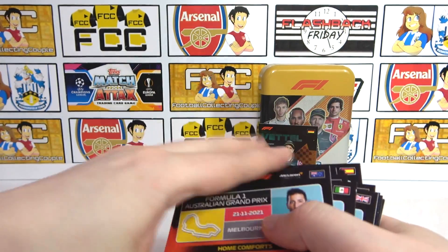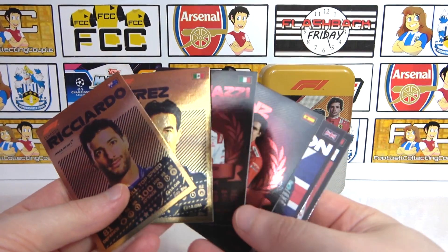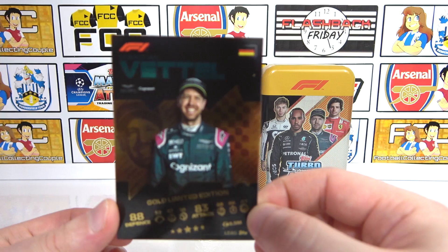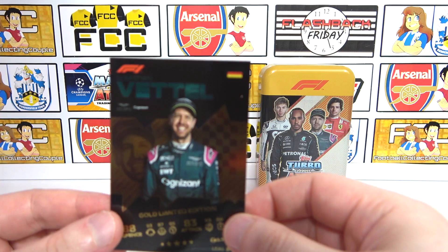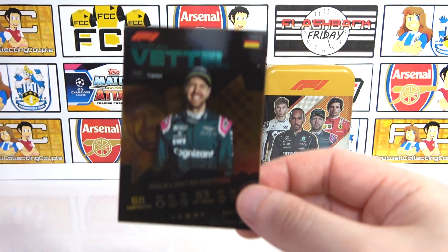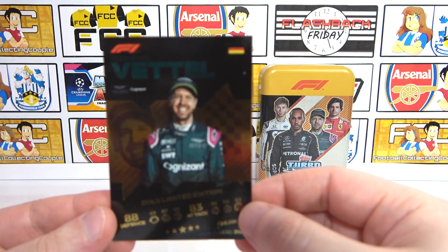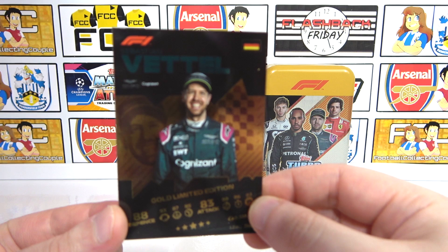I think the highlights for me were the end of that first stack - the golds and the Topps F1 Awards, they look awesome. But of course, if you want to get the Vettel gold limited edition, you are going to have to pick up the Megatin, which is a new product for this collection - it wasn't in last year's collection. So go ahead, pick it up, get your Vettel in your collection. But look out for more of these Turbo Attacks openings, hope you enjoyed this one, and we'll see you next time. Bye!